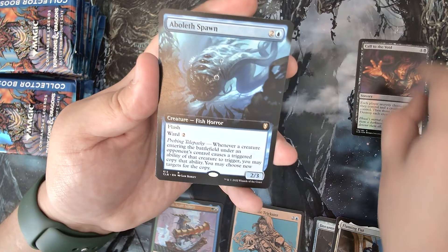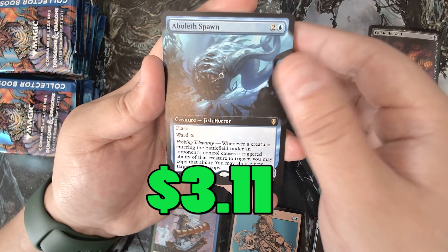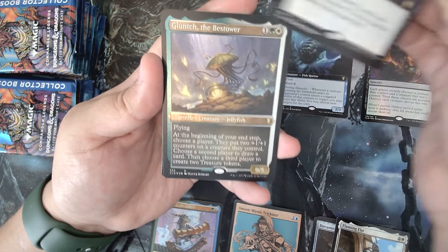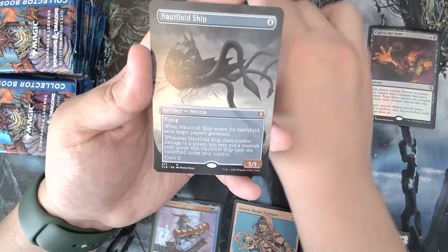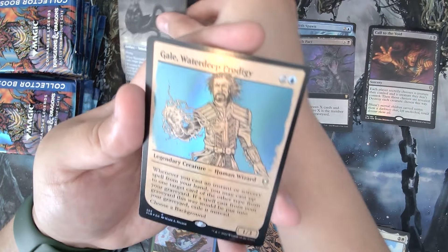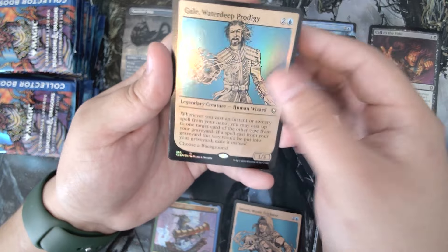Okay, Call the Void. Aboleth Spawn — I'm pretty sure that's from the commander deck, so I think it is possible. Eldritch Pact. Glunched. Nautiloid Ship, and that's the first mythic. And then we got Gale — just good old Gale. That looks nothing like how Gale looks now.